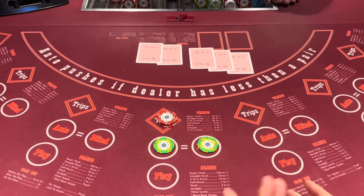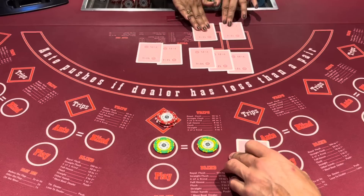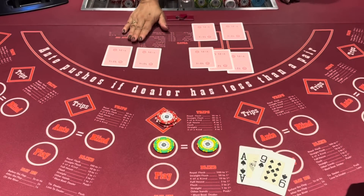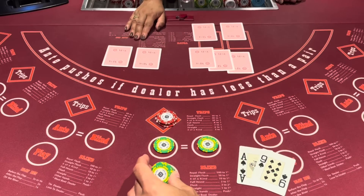You can play it all the way down to the end and fold. If you don't like your cards, you can fold and not even play this. So ace 9 suited is a 4x — it's a premium hand. So we're going to go 4 times our bet: 1, 2, 3, 4 pieces.